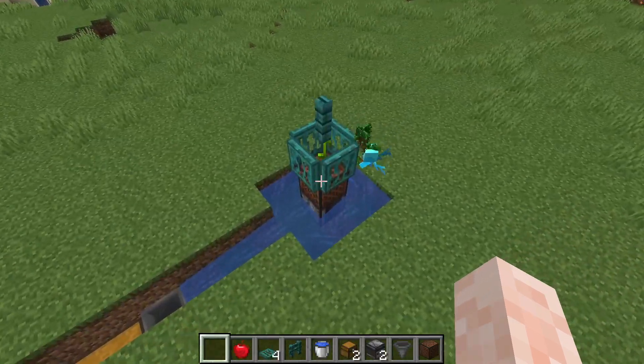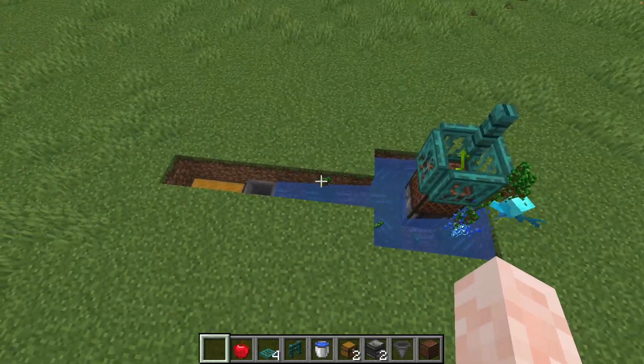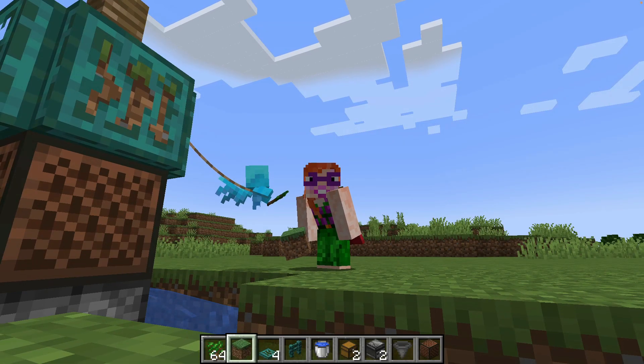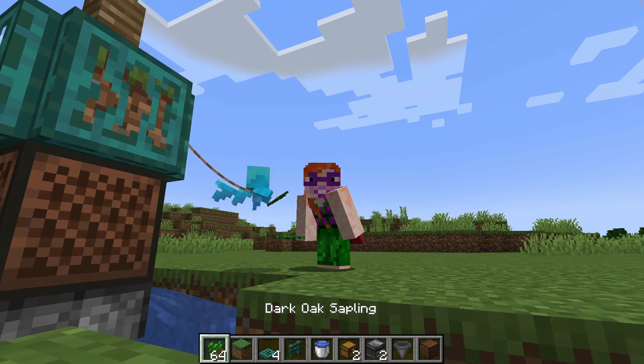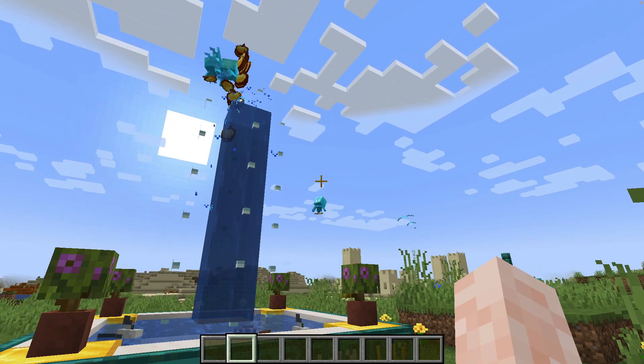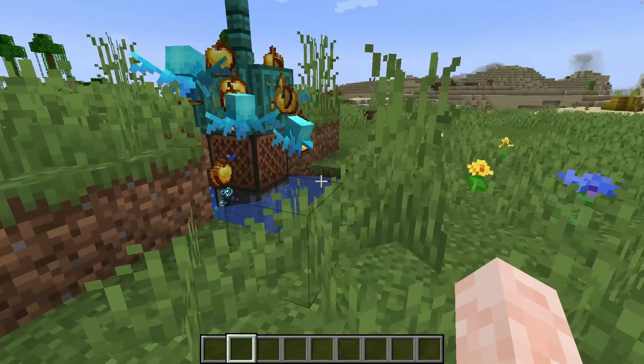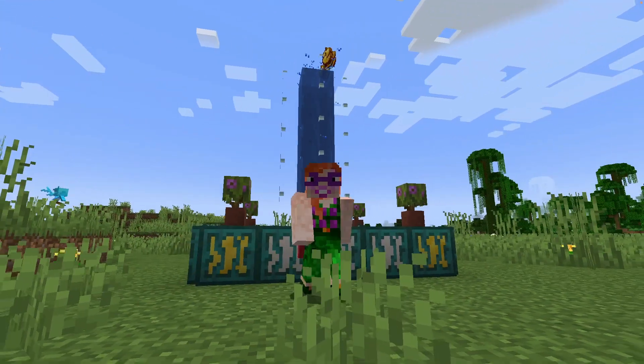That was super simple and super quick and you can use this for all sorts of things, not just saplings, of course. Also, it doesn't really have to go into a chest, does it? I mean, it could do other things, like, for instance, this stupid thing here that I made.